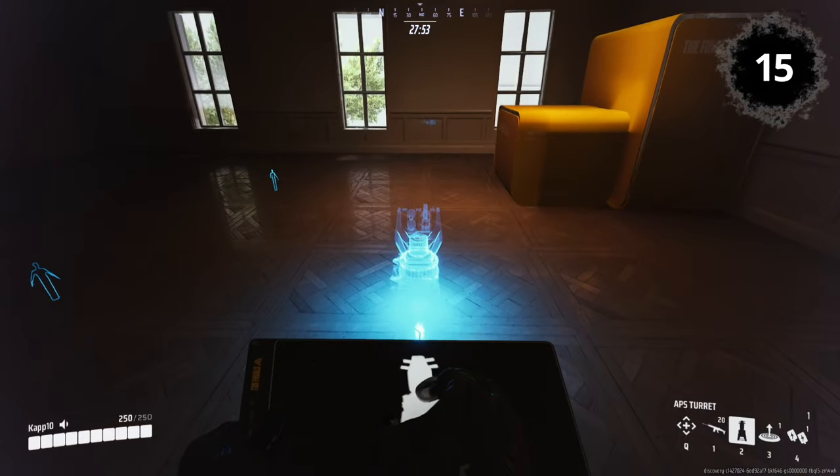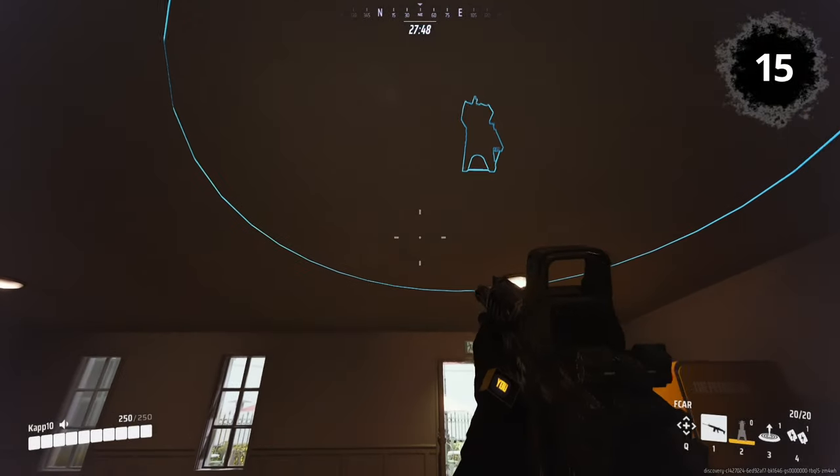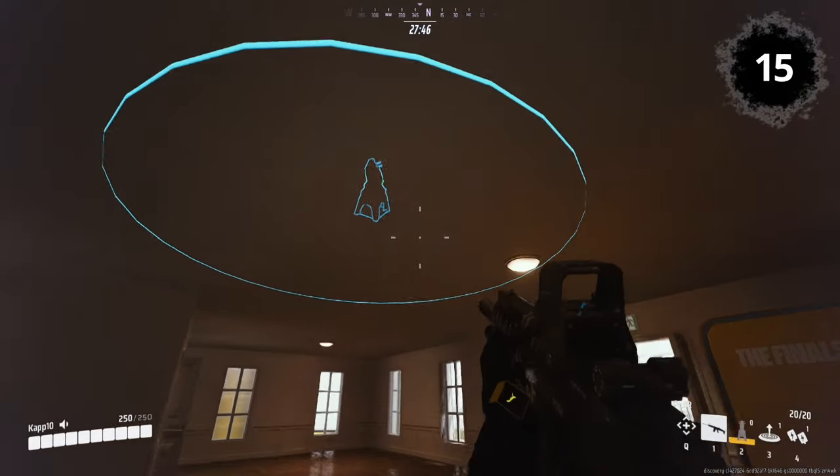APS Turret: The protection of the APS turret goes through walls, floors, and ceilings. Use this wisely to avoid having your turret destroyed.